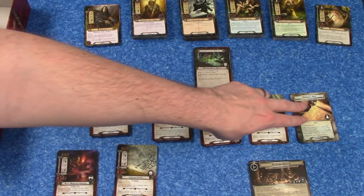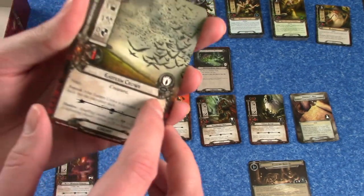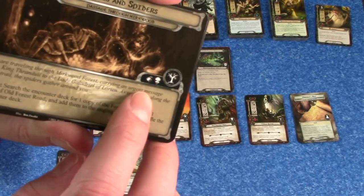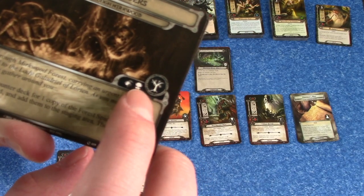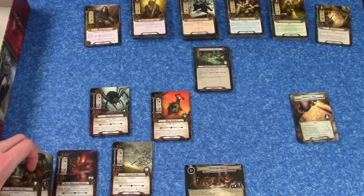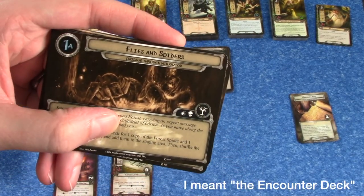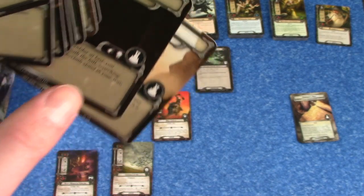These last seven decks are the encounter sets. Each encounter set is labeled with a symbol in the corner that designates which cards belong to that set. When you're building an encounter deck, you just check the first quest card and it will tell you which encounter sets to use — for example, the spider symbol, the skull, the orc symbol, and the tree symbol. You grab all three of those encounter sets, shuffle them together, and that makes the encounter deck for that quest. Every quest has its own unique set of encounter cards that you need to put together for it to work.